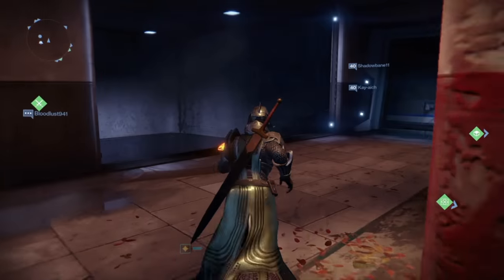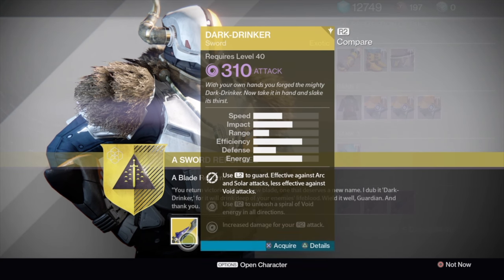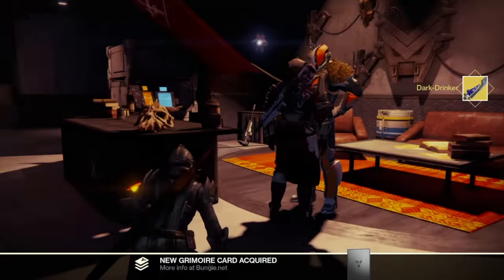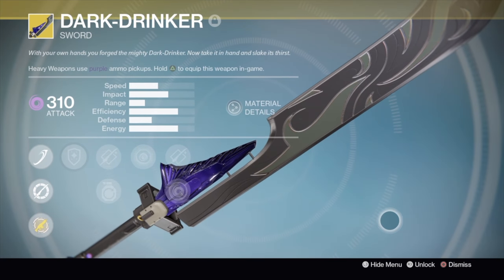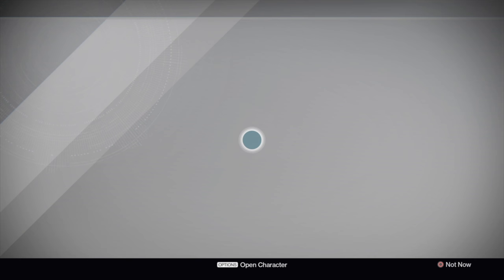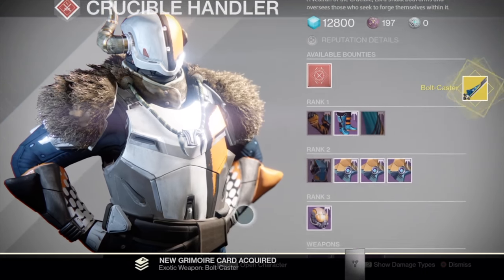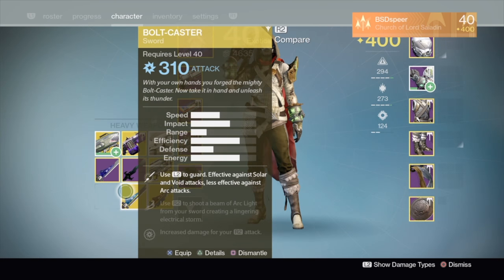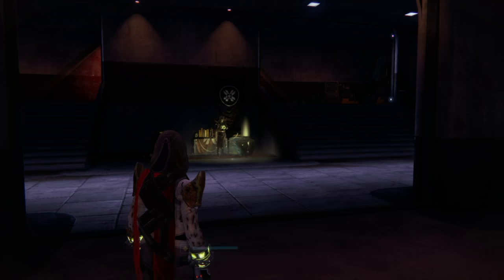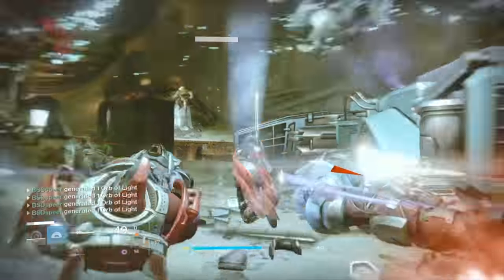Once you complete that part, the sword is yours. Return to the Tower, talk to Lord Shaxx, and he'll give you either the Bolt-Caster, Dark-Drinker, or Raze-Lighter. You can actually get all three swords on one character with a shortcut: once you have one exotic sword, purchase the other legendary sword of another type, infuse it to 280, and max out the XP nodes. You'll automatically skip the first two quest steps — no guardian kills and no Eskhtar — and go straight to the planetary materials step, saving a lot of time.